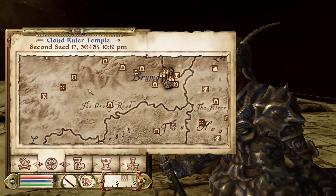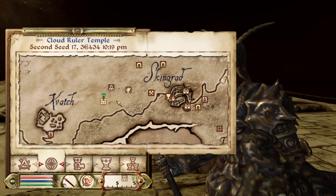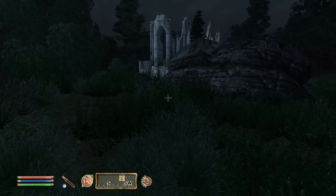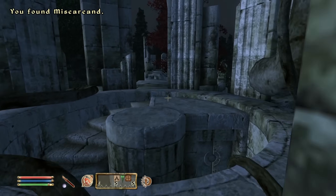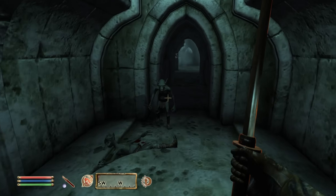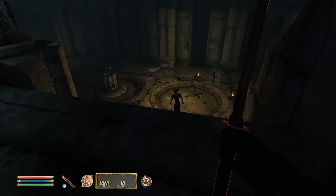Exiting the temple and checking our map, the Ayleid ruin of Miscarcand is located between Kvatch and Skingrad. We fast travel to the nearest discovered location, the settlement of Shardrock, then head south-southwest. We can see the tips of the ruin from Shardrock. We make our way to the center of the pillars and enter inside. Miscarcand has three zones. What's really unique about this ruin is that there's actually a small war going on inside.